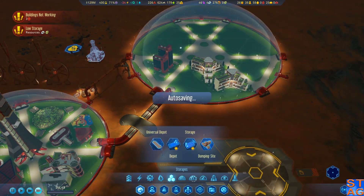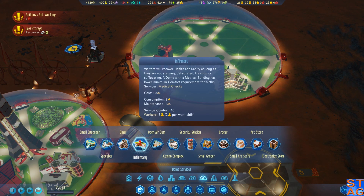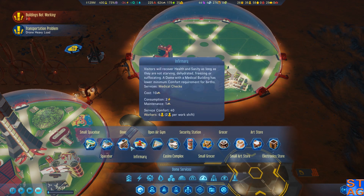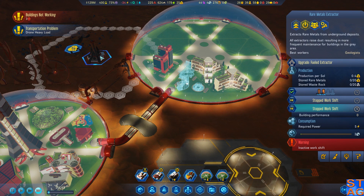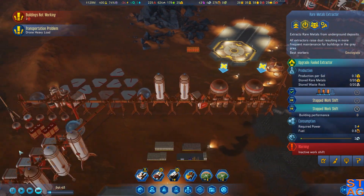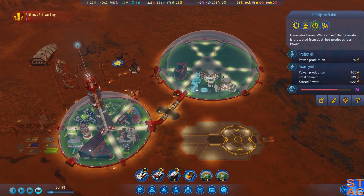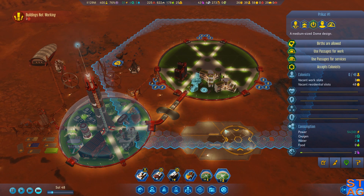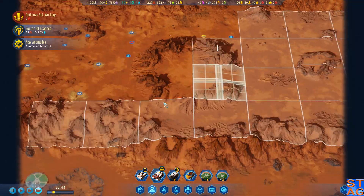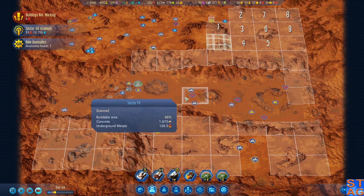The dust storm is over, but we still have a power fall-off. Let's open the solar panels back up - that's going to start turning things around. Unfortunately, we're getting a lot of people not working in their home dome - kind of sucks, but it's got to get done. We need to start building a tunnel over here or unlock deep scanning so we can rescan all the sectors.